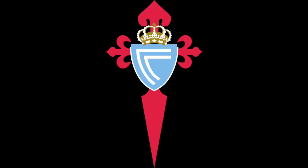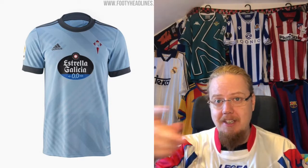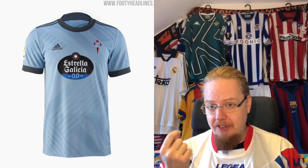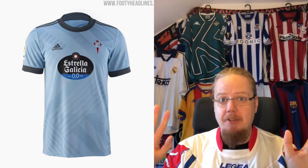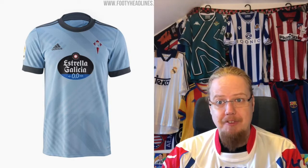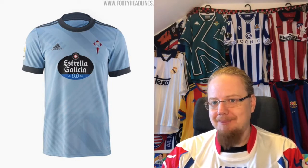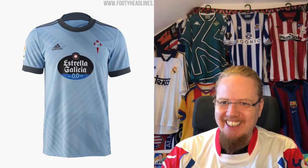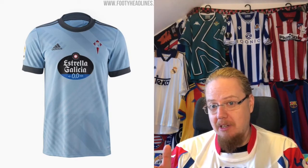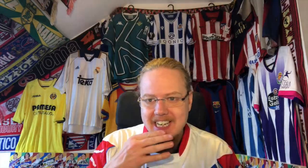Now we move on to what is secretly probably my favorite club in Spain — and I don't have a jersey yet, which has to change. I really like Celta. However, I'm not so sure about this Celta jersey. It mainly comes down to the accent colors — I actually like the Adidas template with all the texture detail, but I find the gray accents are a little bit lacking life. I actually like last season's better, and I probably won't be able to get that one easily. Light blue, yes, but something's a little missing. I like the local sponsor though.